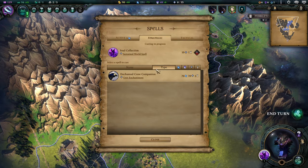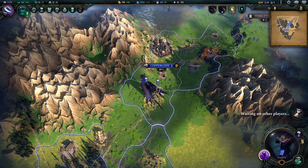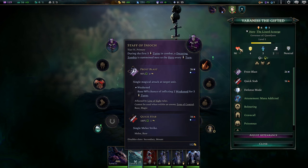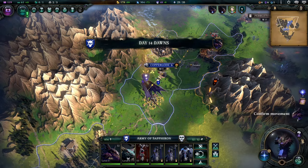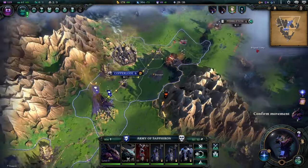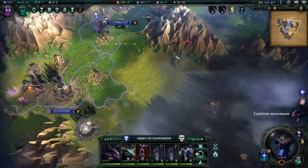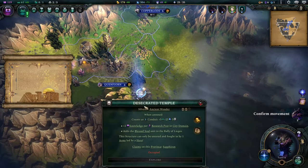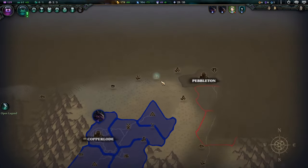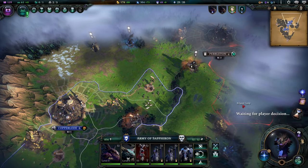I'm going to go ahead and pop Soul Collection now. It's going to hurt my income, but I'm going to start banking souls up. We have this guy with this Legendary Staff of Enoch, which is cool. I forgot to do the Desecrated Temple. We'll go do this, get some more levels, and come back down and do the Temple.